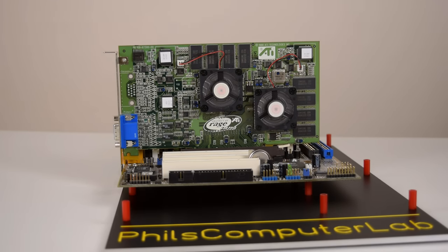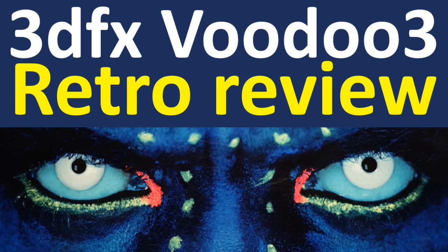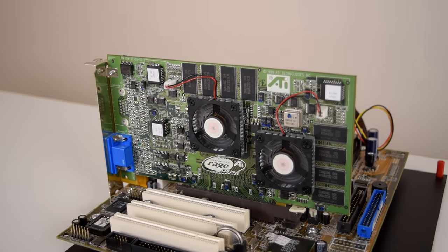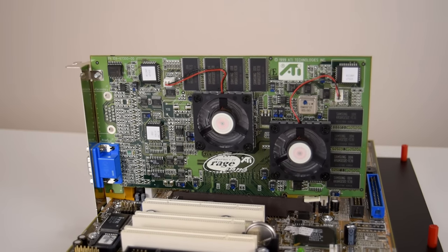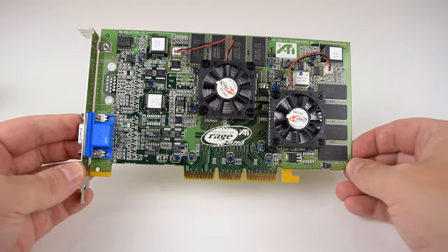Hey guys, this is Phil and welcome to another video. Previously on Phil's Computer Lab we had a look at some other cool video cards from NVIDIA, ATI, Matrox, S3 and 3DFX. Today we are checking out the ATI Rage Fury Max, the very first ancestor in ATI's line of dual-chip graphics cards. Models such as the 4870X2 or the Radeon Pro Duo are all descendants of the Rage Fury Max.